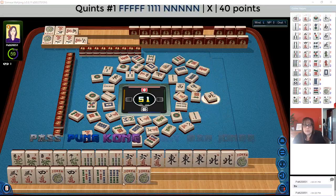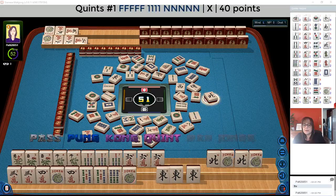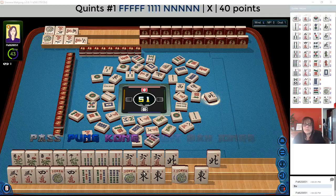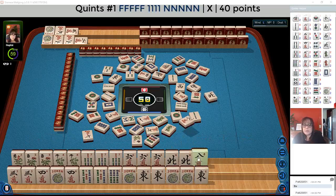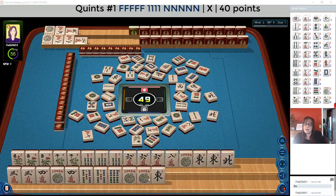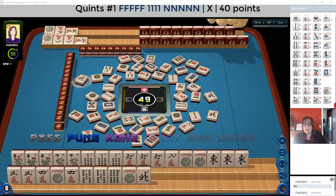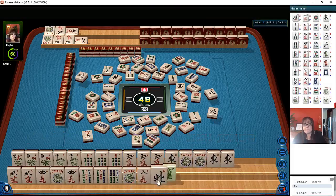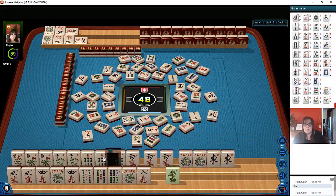Let's let the flower go, because we could do a kong of sevens or a kong of sixes up there. Now we're going to need to quint on that because there are two out. Let's see — north — we're kind of stuck. We're going to need jokers, two jokers there. So we're going to hold the jokers for ourselves and not expose them, because if we had konged that north wind they would have gotten a joker. We'll let the north go.